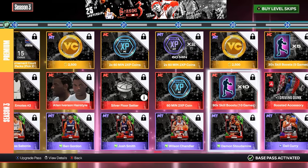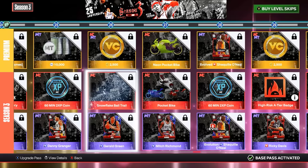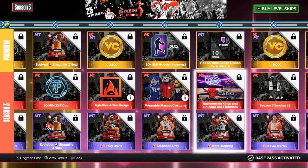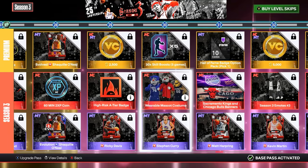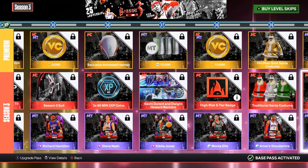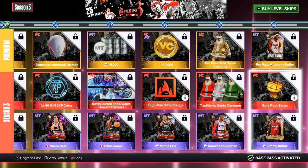We got an NBA bro — these are just bad. Nutcracker top, oh my goodness. Ball handle sleeve, Alan Iverson hairstyle if you're an AI fan. We got the floor setter, driving dunk, the snowflake ball trail — this is the best so far but I don't want another travel thing. We're gonna have a ton. The new mascots, I'd say these are the best ones we got yet.